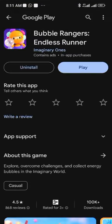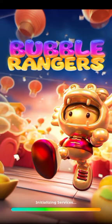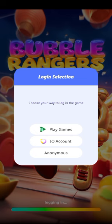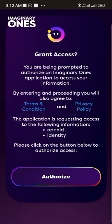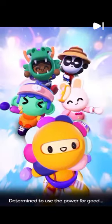I already downloaded it so mine says 'play' instead of 'install.' Once you download it, it will open and you need to connect it with your IO — Imaginary Ones — account. You'll see 'login selection: choose the way you want to log in.' Connect with your IO account by clicking IO account, which brings you back to the platform and asks you to authorize. Just click authorize and it will sync with the game so that as you play you earn points inside the game.